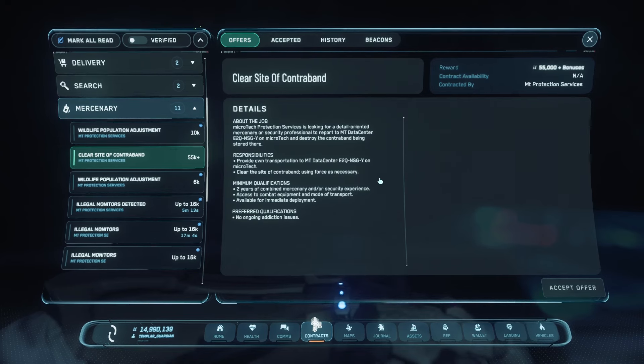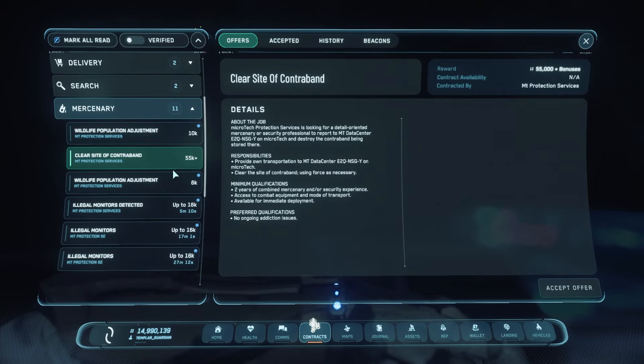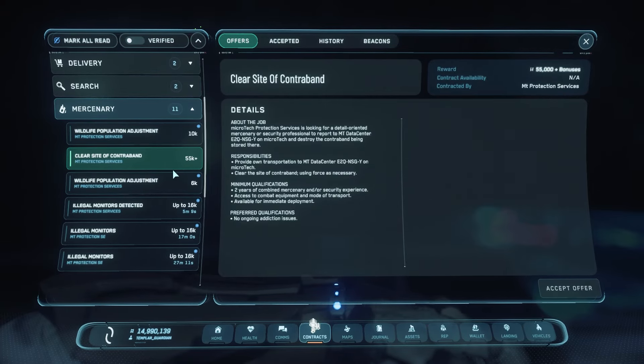As you build your rep, you'll unlock the 'Contraband' mission - 'Clear Site of Contraband.' This is a pretty good way to make money too. You can either destroy the contraband or pull it into your ship with a tractor beam and sell it at illegal sites. It's a bunker mission where enemies continue to spawn, so you don't have all day. For the 55K payout, go in and shoot each drug piece once to destroy them - or tractor beam them out to sell.